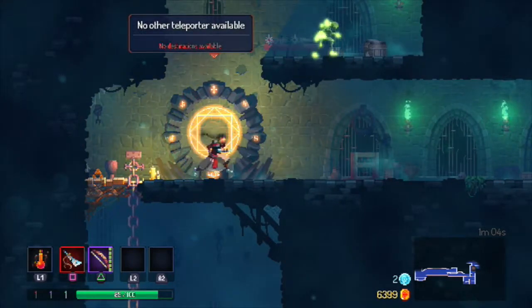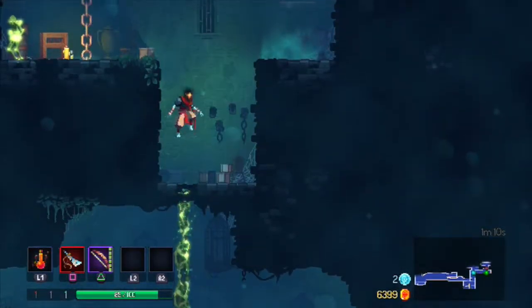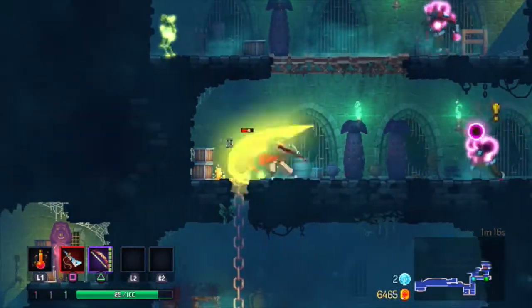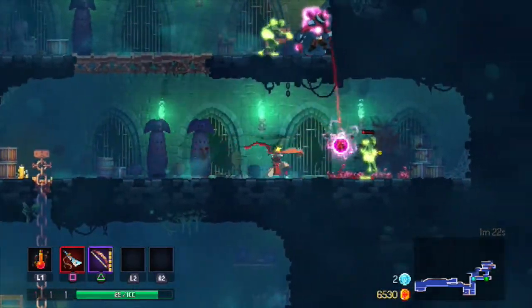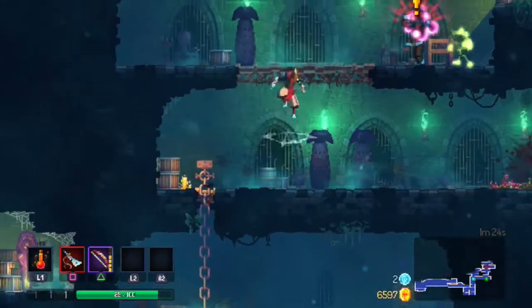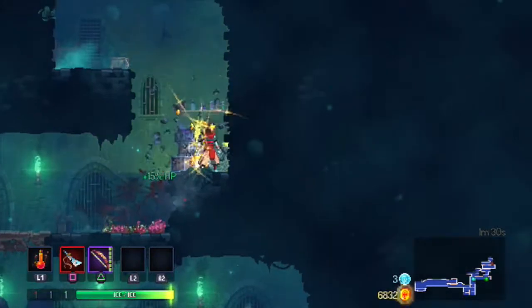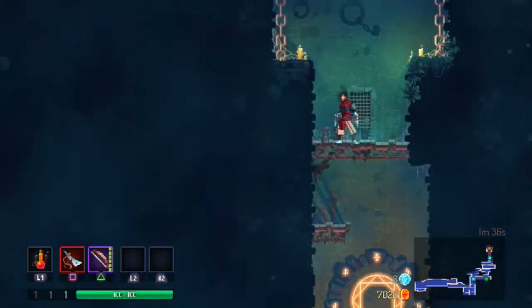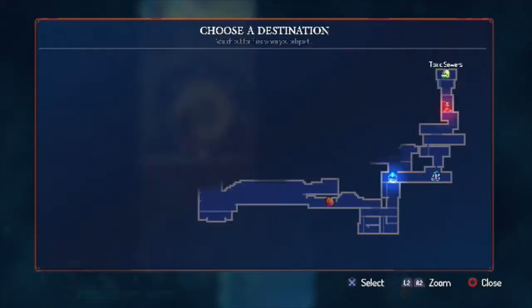These are portals so you can use them to teleport around. Different runes unlock different stuff — I got the plants rune. I think I should have just started a new run for you guys but I didn't feel like it. I've already unlocked some cool stuff. You can teleport back to one you previously found.